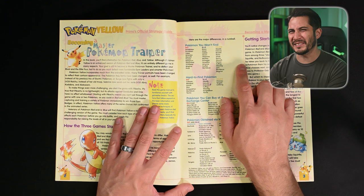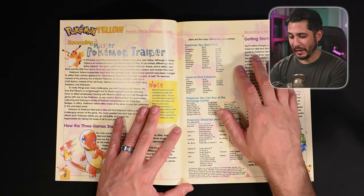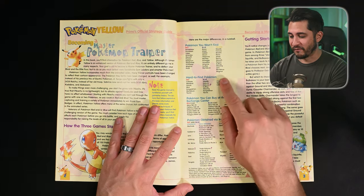You also cannot get a Raichu in Pokemon Yellow — you cannot use the Thunder Stone on Pikachu. But I believe you can trade your Pikachu to a friend, evolve it there, and then your friend sends Pikachu back and now you have Raichu. Will Raichu follow you around? I think so — they're basically the same sprite. Let me know down in the comments if you know that.